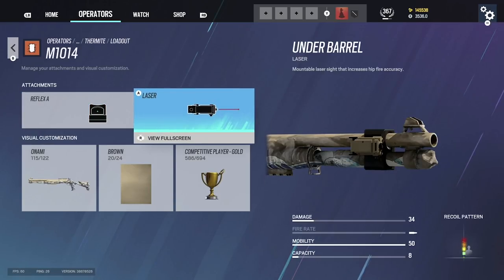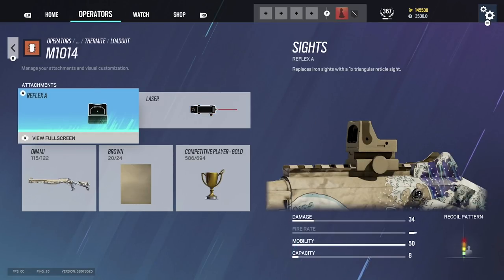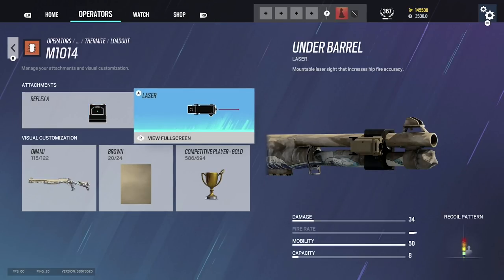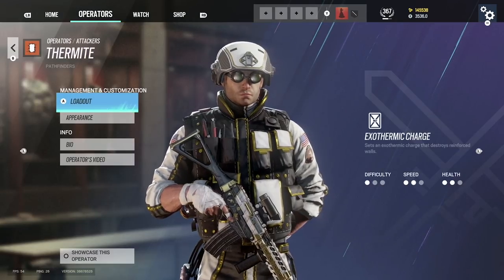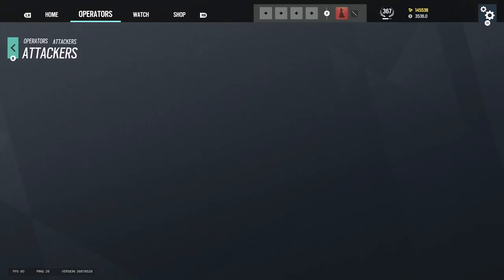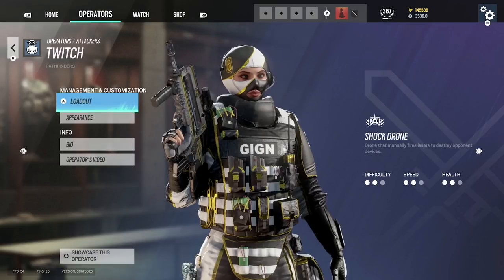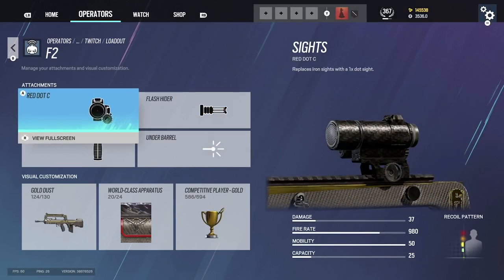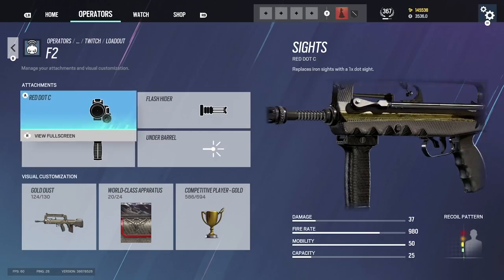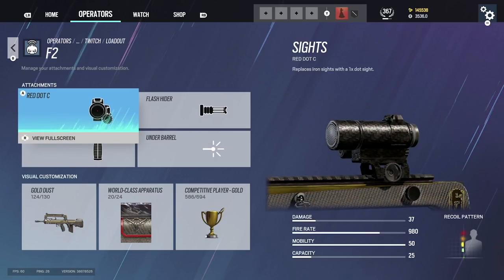Thermite's shotgun: laser sight and reflex. I recommend a laser because if you're using a shotgun on Thermite, chances are you're rushing through a breach and you'll be hip-firing most of the time.